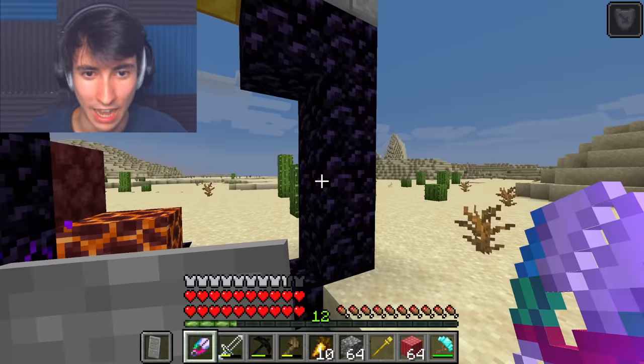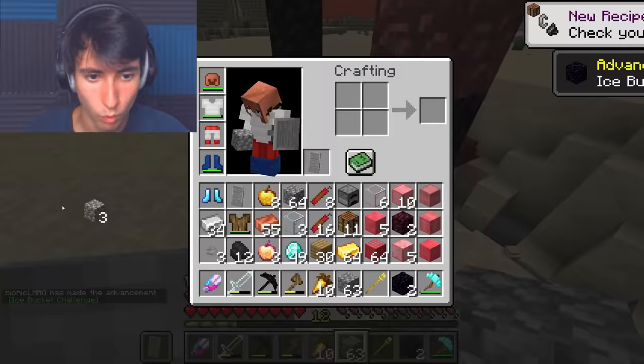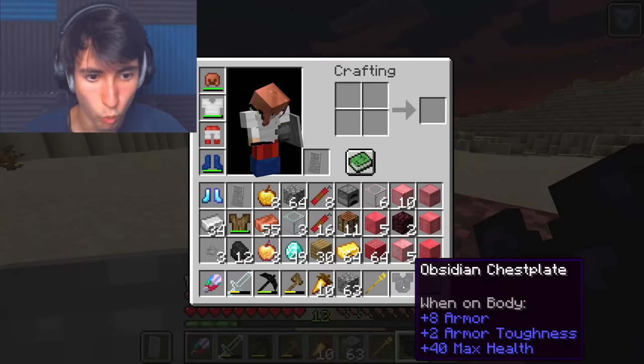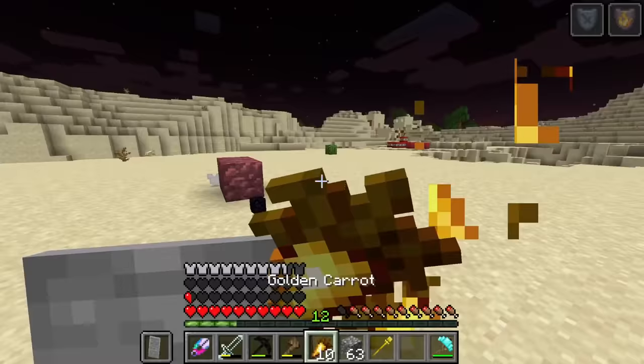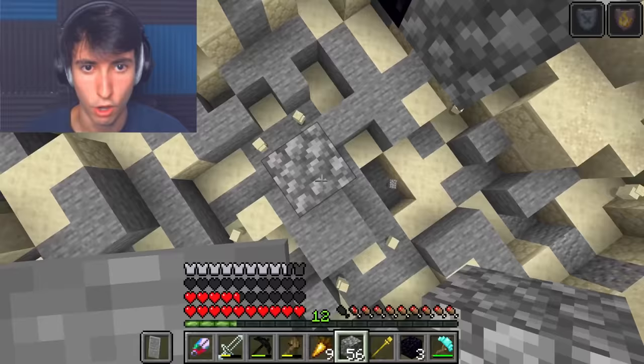I'm so curious how obsidian is going to look. Wait, I just realized we got to try bedrock — okay, that's next. Yeet — what? That is not what I expected. We got more obsidian, which we can then just bap — chestplate! Wait: eight armor, two armor toughness, 40 plus max health. Obsidian chestplate, you go. We have even more health — this is awesome. Not only that, we got 10 obsidian. What if we sheer a nether portal?